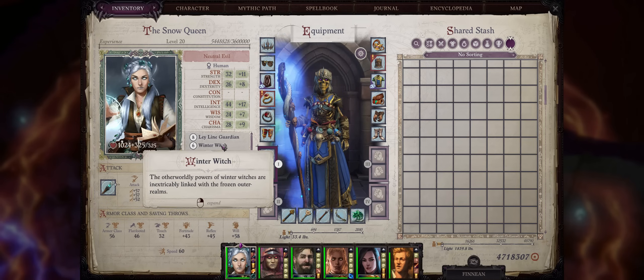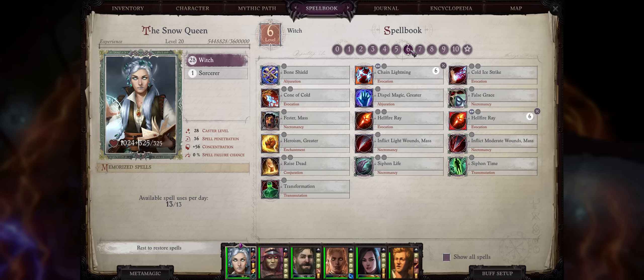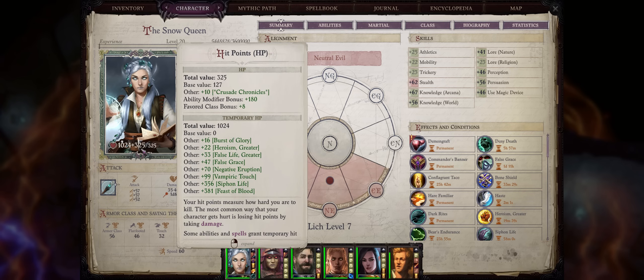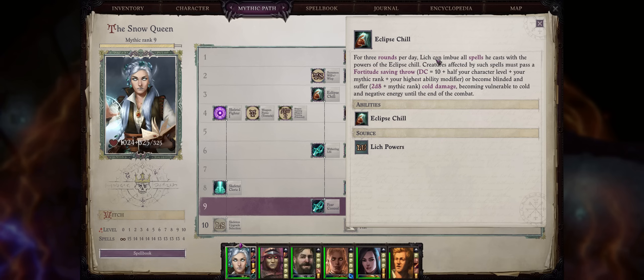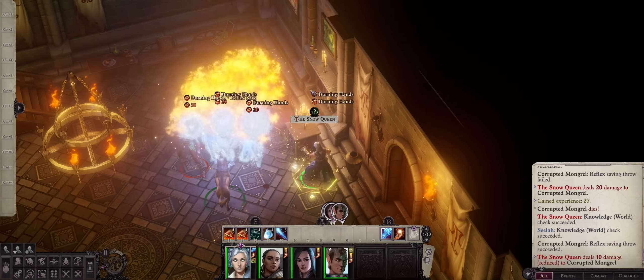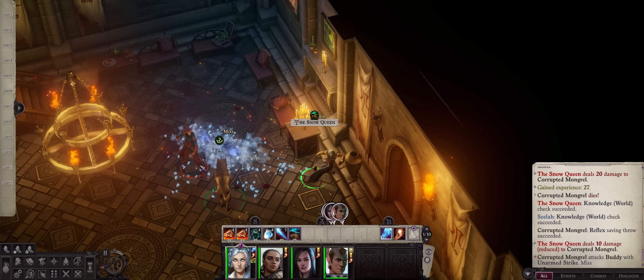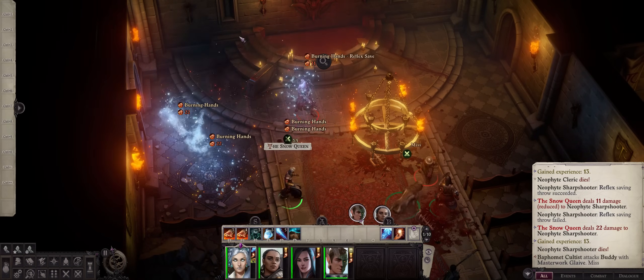For this Winter Witch build, we'll be going with Lich for that Ice Queen feeling, and all of the amazing Lich boosts, including the extremely powerful Lich spells and buffs that can even grant you higher than 1000 hit points, easily rechargeable, together with great powers including ones that directly support cold damage, and even debuff the enemies on top of our damage spells. As always, I'll give you ways to make this build effective even from early levels to get you started into your cold blasting. So without further ado, let us get into our Winter Witch build.